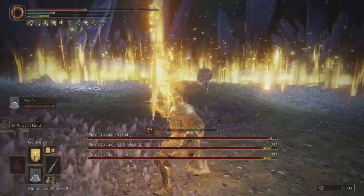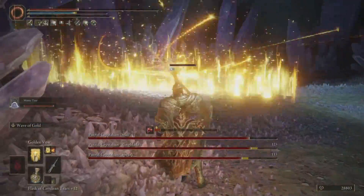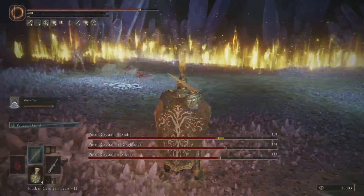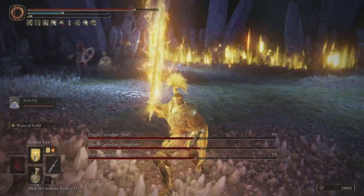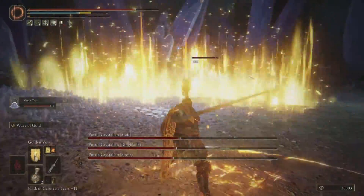What I found most interesting — I'll run this at high speed so you can maybe see — this is just knocking the triple crystallians, the magic users, straight to the ground. It just keeps knocking them down and knocking them down.